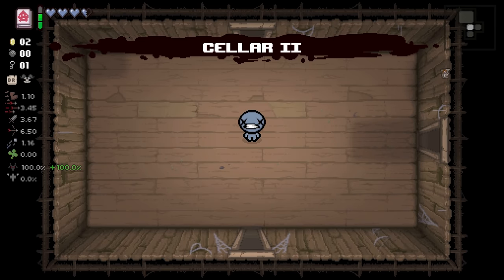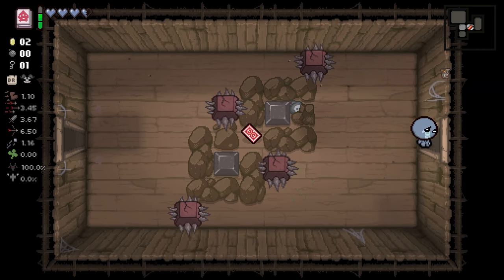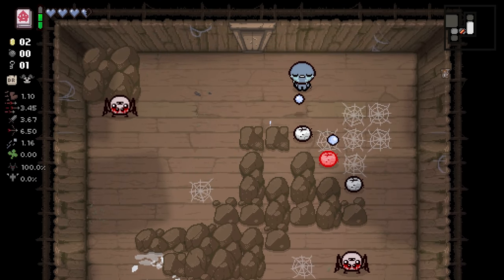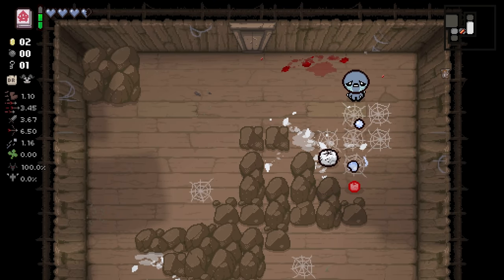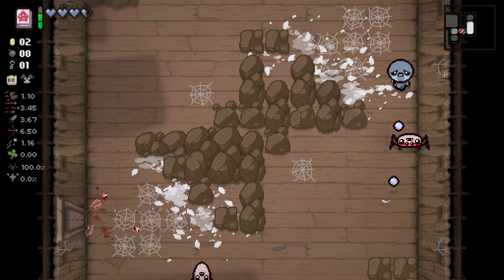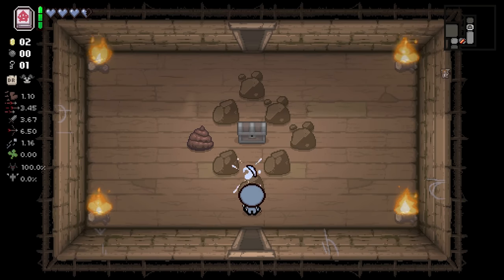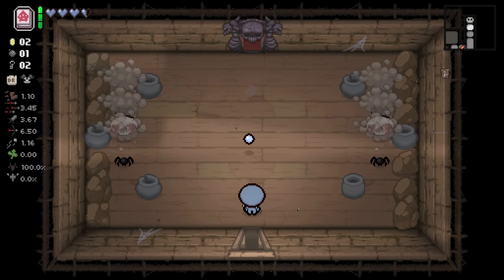I'm not really sure if we're supposed to be going alt path here or what the deal is, but we'll do what we can. We want to get rid of those little ones as quickly as possible - they spawn more enemies. No reward for that room unfortunately. Just a chest. A key and a bomb - that's always useful.